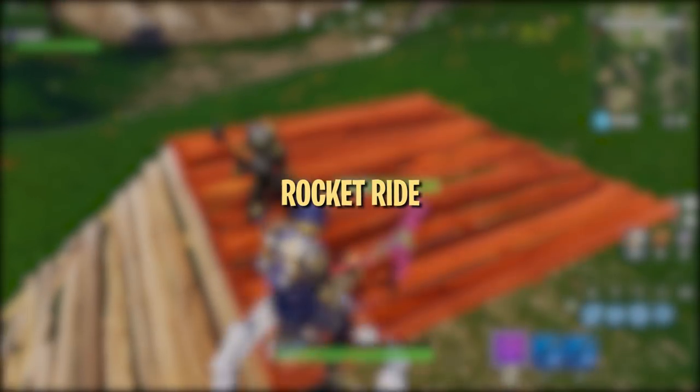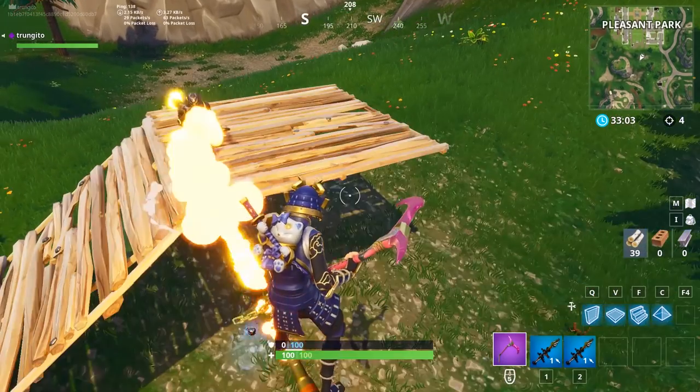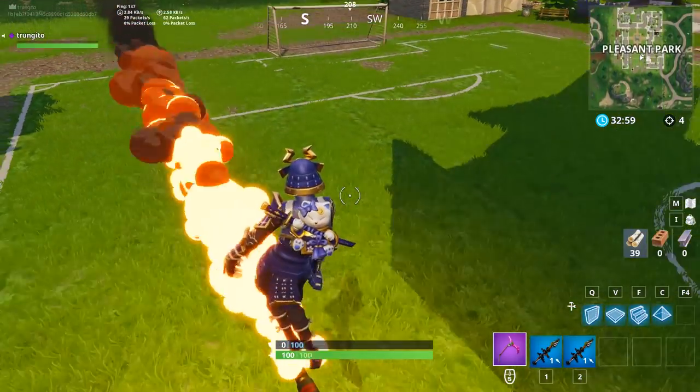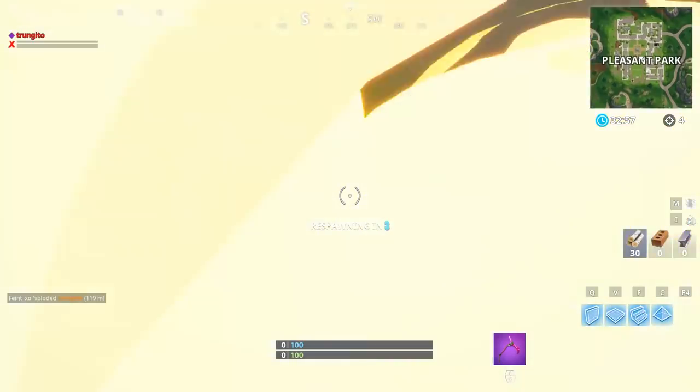Lastly, you can rocket ride a teammate to help them travel somewhere quickly. This is a little bit difficult to do, though, and can cause you to take a lot of unnecessary damage if you're not able to work with the timing.